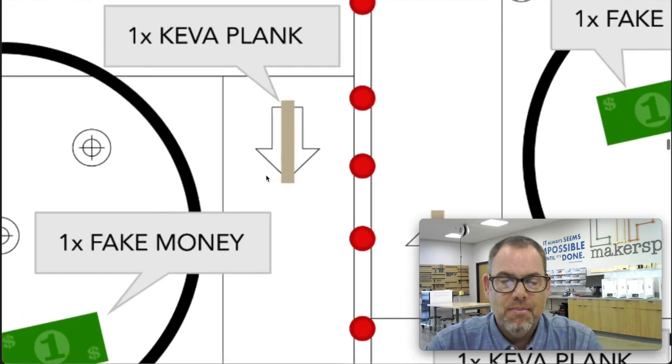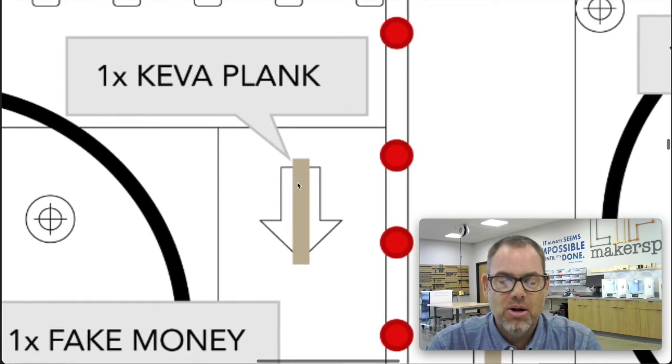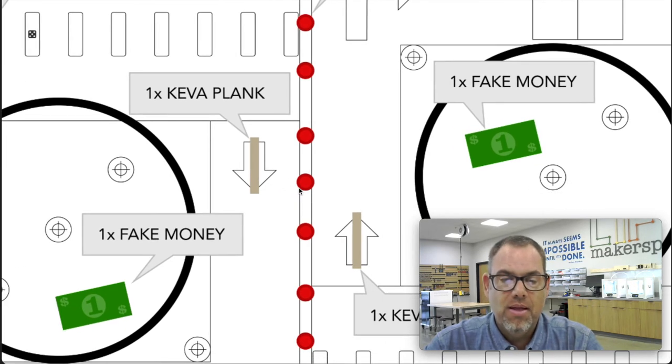The Kiva plank is not randomly placed because there is a small arrow near the center dividing wall. The Kiva plank will be centered both vertically and horizontally on that arrow, so you can count on knowing exactly where it will be located.